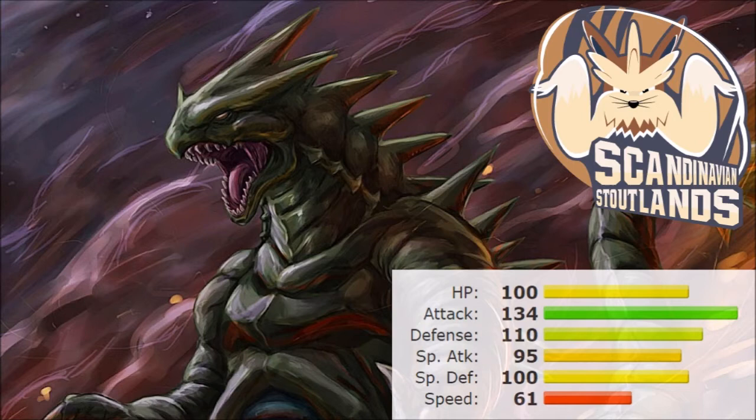Following that up is Tyranitar. It supports Excadrill really well through Sand Stream, which also gives Tyranitar itself a big Special Defense boost. It's a very good Pursuit trapper, can set up Rock Tomb, and has a dangerous Special move pool. With Dragon Dance, Crunch, Stone Edge, and Earthquake — alongside some strong coverage moves — Tyranitar's potential is close to limitless. For this team and supporting Excadrill, it might be one of the more dangerous combinations for opponents to face.